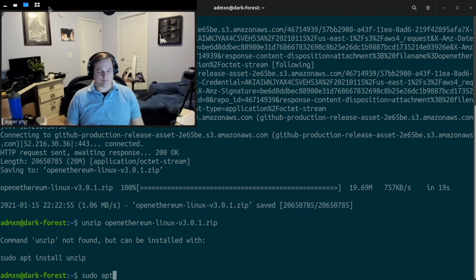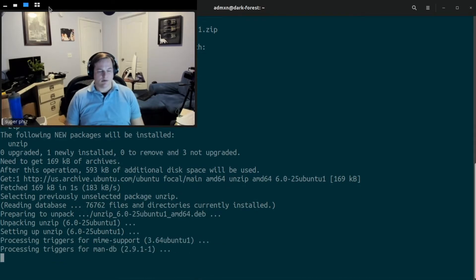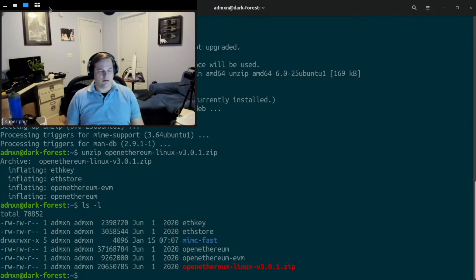You're going to have to install unzip. Once that's done, do an ls -l to verify. Then we're going to need to change the permissions on that file: chmod +x open_ethereum.